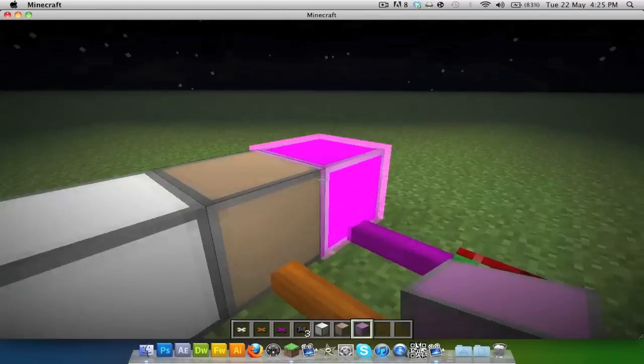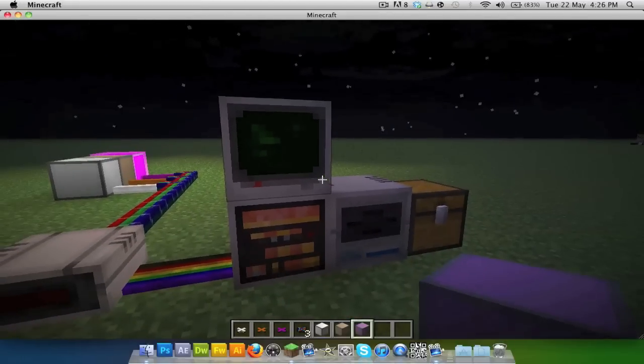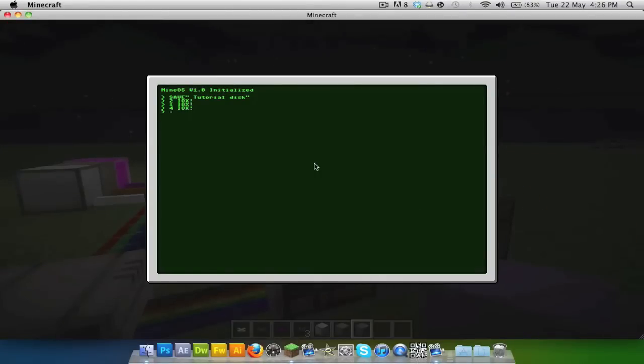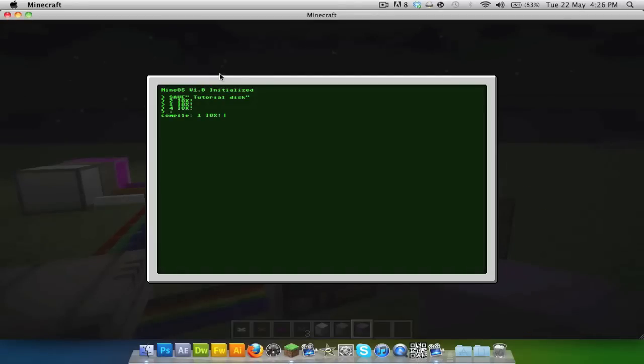That's a bit boring though, because we've got computers here with so much potential. Say you want to make a little blinker — we have to compile a program. Put in a colon then shift-enter and it should go into compile mode. Practically, you're telling it exactly what to do. First, turn on the white lamp: type '1 IOX', hit enter, then leave a 1-second gap by typing '20 ticks'.